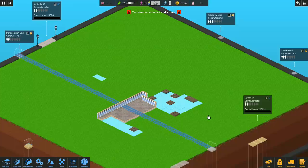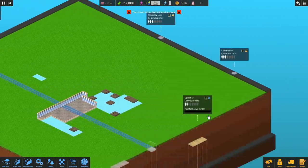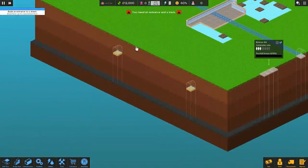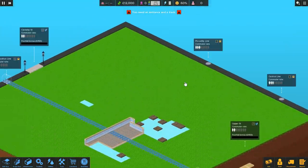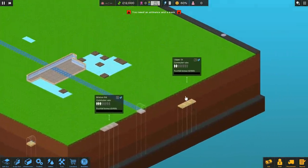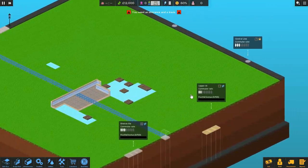On to mission two. This is where my brain starts to explode because things just got a lot more complicated. Now there are three different lines — one above ground, but two are underground as well. And on top of that, there's now three entrances: one entrance over here, another entrance over here, but a third entrance that is underground — people coming through like a little tunnel under a street or something. So basically, everything's about to go to hell.